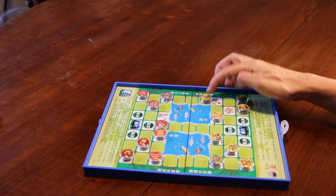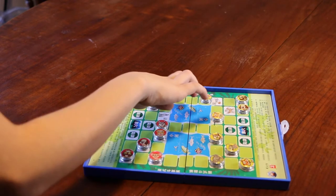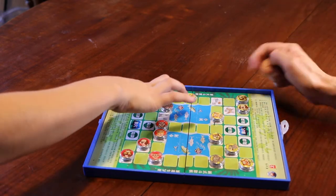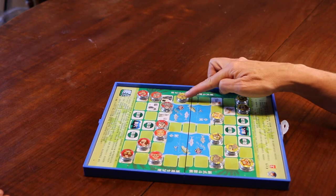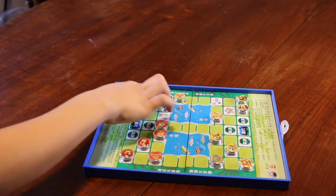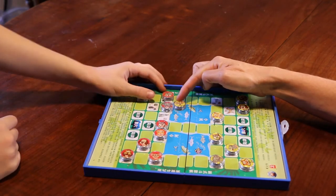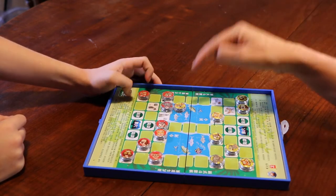Now my mouse is going to try to attack the elephant and I'm going over here. But now his cat is going to attack my mouse. I'm going to try once more. The cat will eat the mouse, so the mouse can hide in the water to protect himself because nobody can get him here.